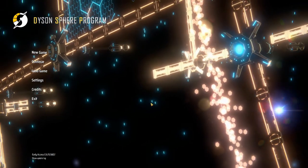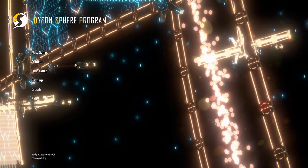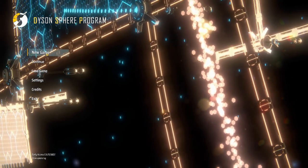You're building basically solar panels all around the sun and absorbing all of the energy coming off the sun — building a globe around the sun. And this is needed for a new artificial intelligence that is going to take humanity to the next level. So let's jump into the game.